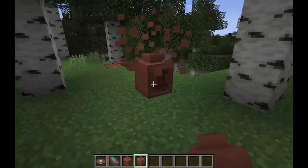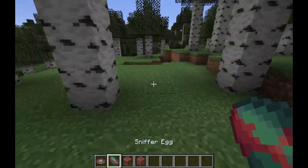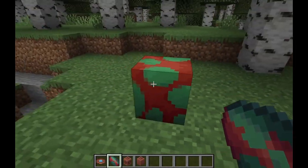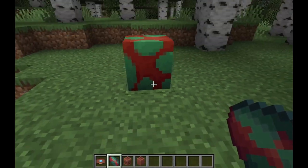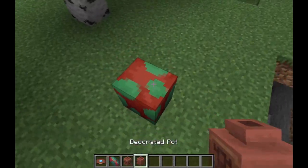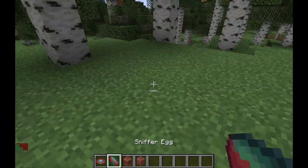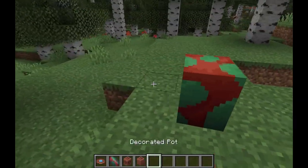There are so many ways to build with these pots and decorate your homes. Now on to what you're curious about: the sniffer egg. What is it? Why does it look like a block but it's smaller than a block? Well, this is Minecraft. As for what you do with it, it takes about ten days for it to grow.